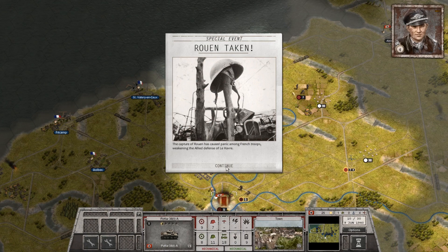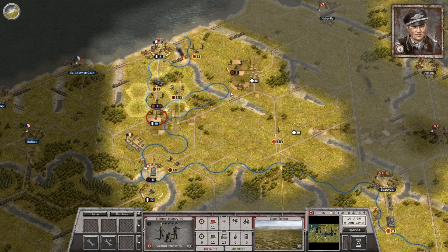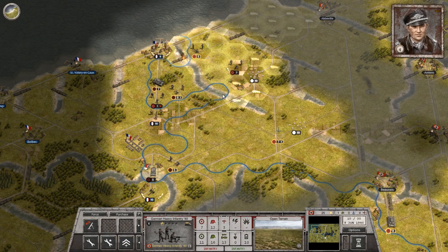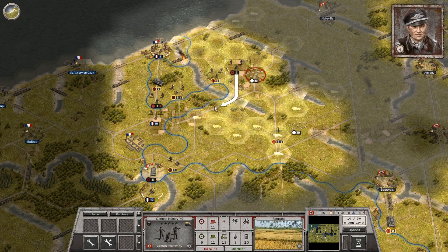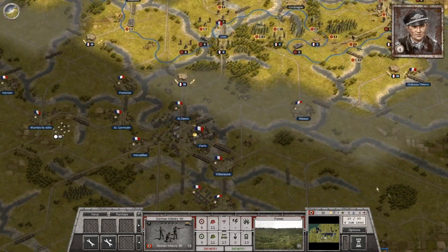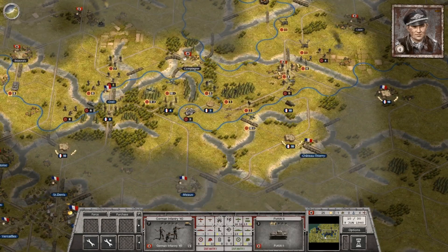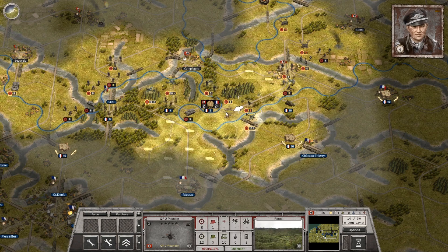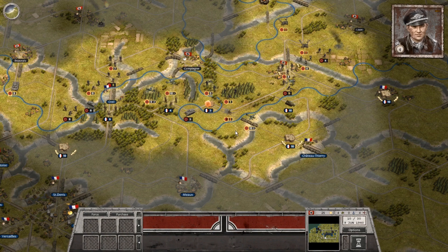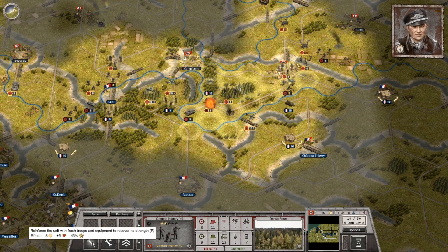Rouen taken! The capture of Rouen has caused panic among the French troops, weakening the Allied defenses of Le Havre. Hopefully it weakens them substantially. I think that was the second of four secondary objectives we needed to take. We really don't care about your quick-firing weapon — we'll do the damage we can and take the casualties. What it is.